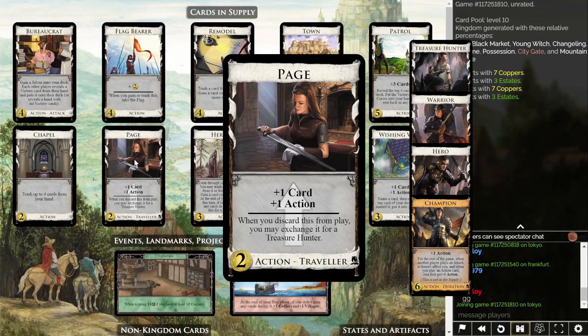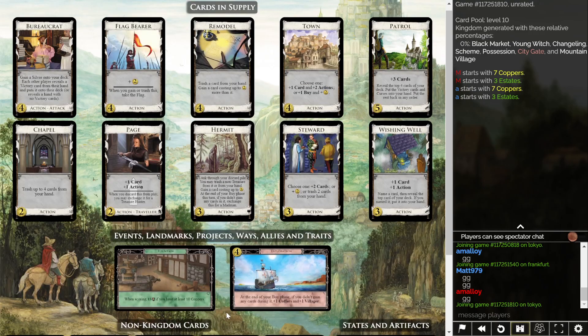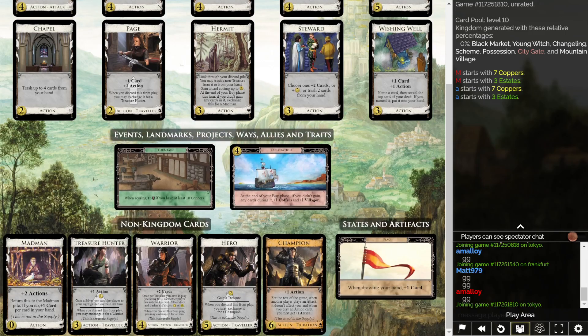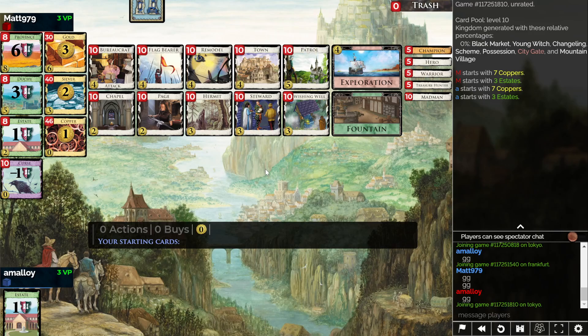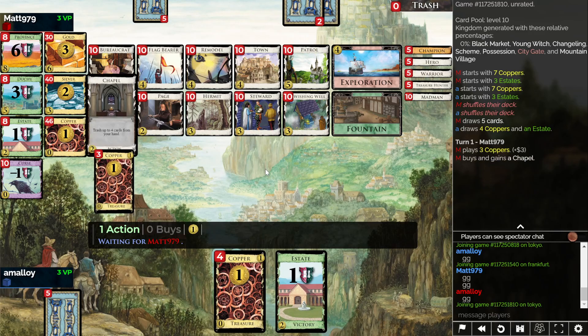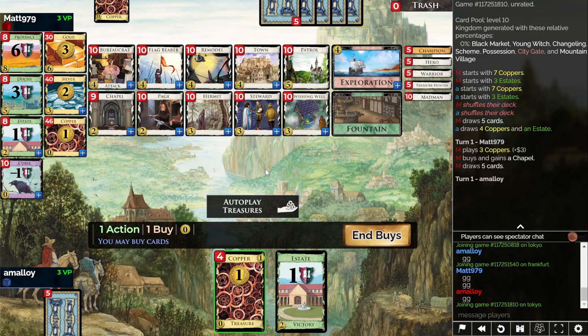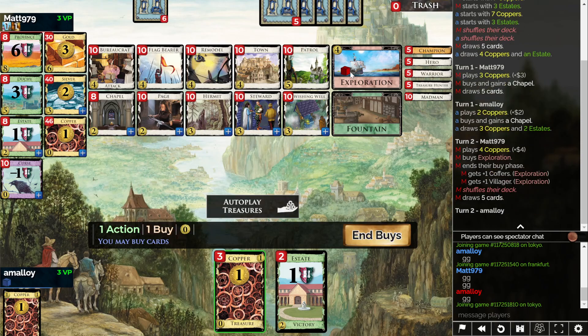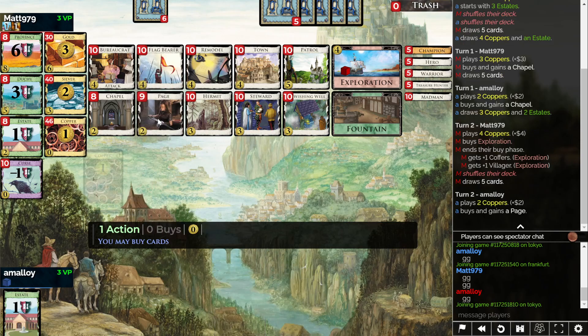Chapel Page should make it very easy to cycle Page very quickly. Buys? Town. Village in Town and also Champion, I guess? Page Chapel seems like a good opening. I mean, I don't have that choice now - I want the Page. I want to get that going very quickly.